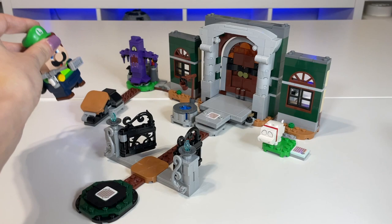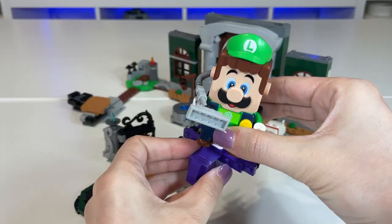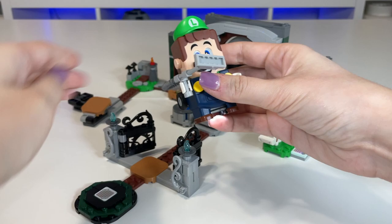You only have to scan Boo four times to defeat him. Then we move over to Bogmire — press down on this to shoot the black shell at him. We hold down the button and scan him ten times, and that's how you defeat him and get all the coins.